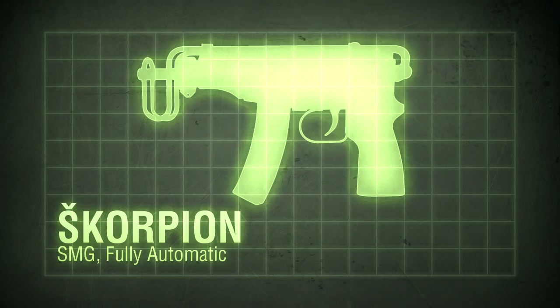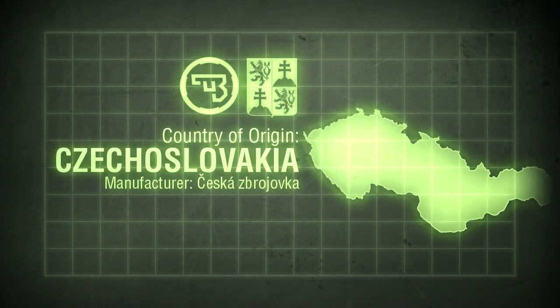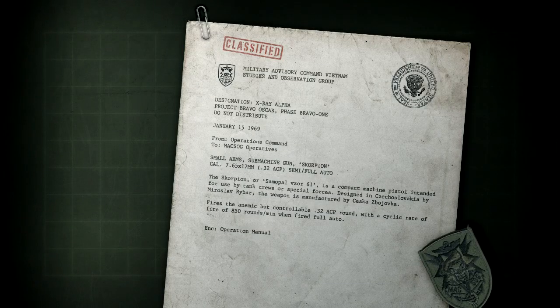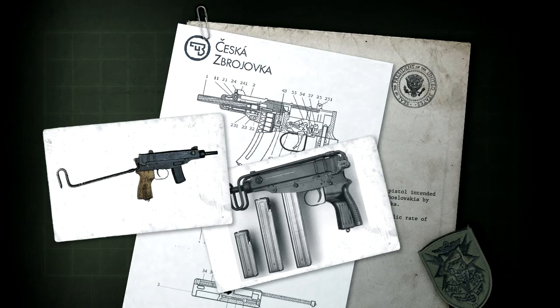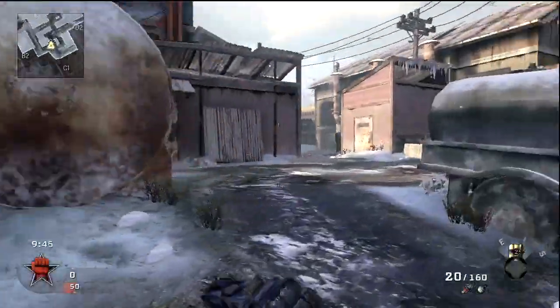It's a fully automatic weapon, and is unlocked at level 7. It's a Czechoslovak weapon, manufactured by Česka Zabrojevka in what is now the Czech Republic. It was first prototyped in 1959, and was formally adopted into service in 1961. The Samopal Vzora Šedestad Jedna, or Submachine Gun Model 61, is a compact weapon designed for tank crews and special forces, normally known by its less formal name, the Scorpion.